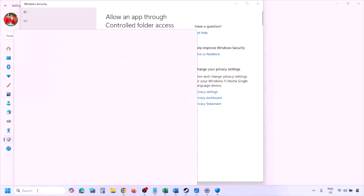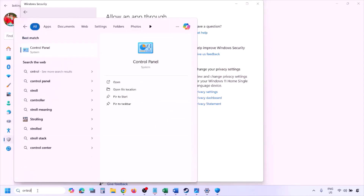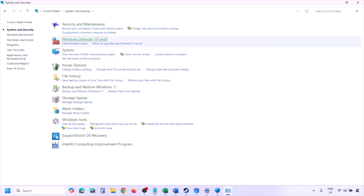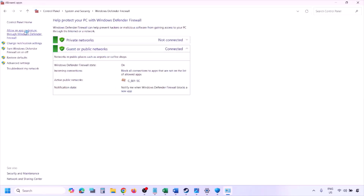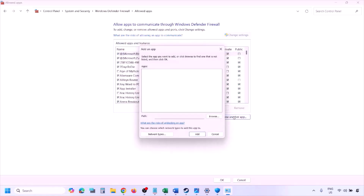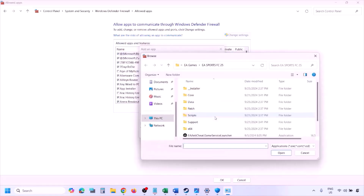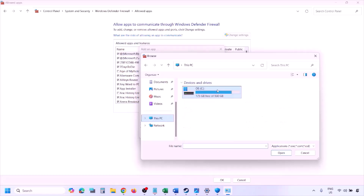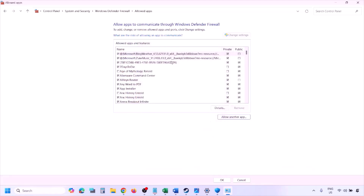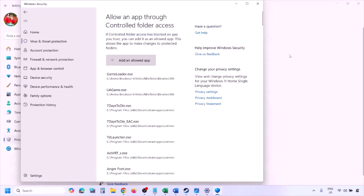You can do the same in Firewall. Type Control Panel in the Windows search box, go to System and Security, then Windows Defender Firewall. Click 'Allow an app or feature through Windows Defender Firewall,' click Change Settings, then Allow Another App, click Browse, navigate to the game installation folder, select the game EXE, click Open, then Add. Once added, click OK and launch the game.